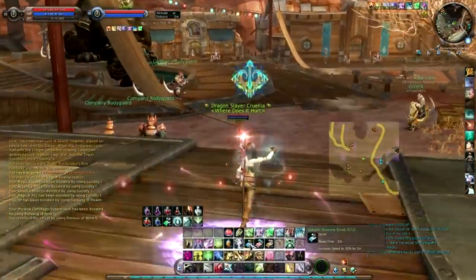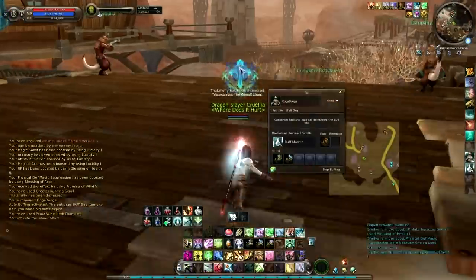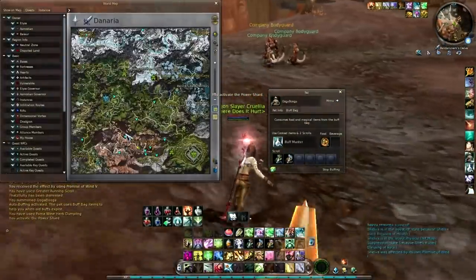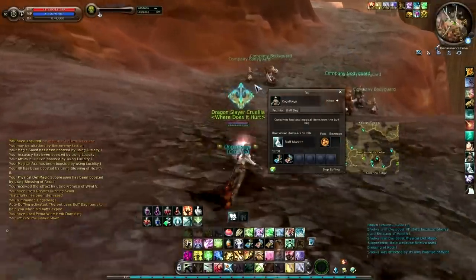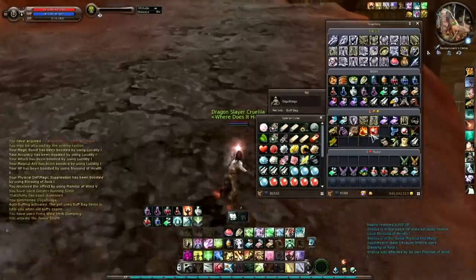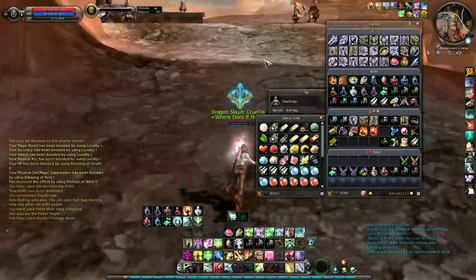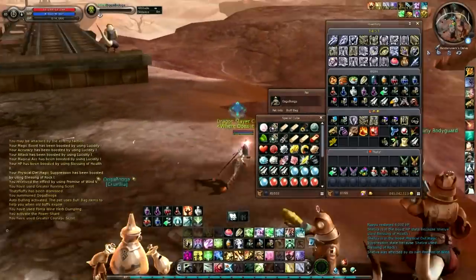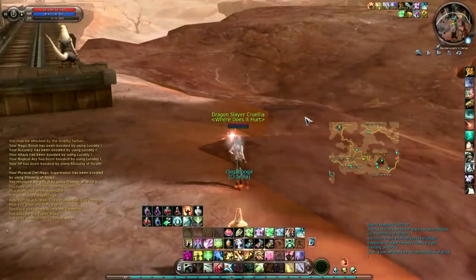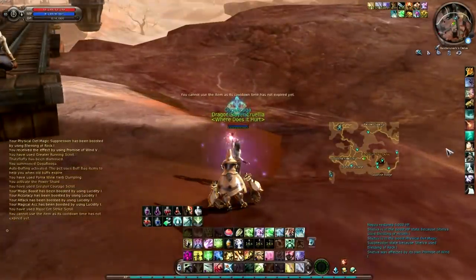I'm going to make my way over to the Sorrow Base because there's something else to talk about. I think I have to run there because they broke the wind streams and I'm not sure if they fixed them. If you wonder what these items are, you get them from doing the Engulfed Ophidon Bridge, which is the new 6v6 PvP instance, and they're used to make cannonballs for sieges.